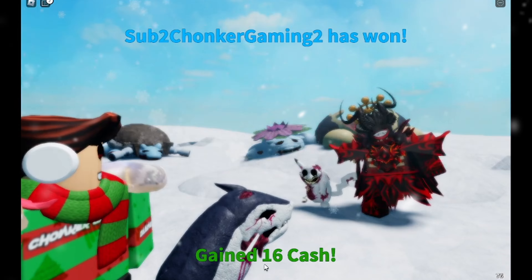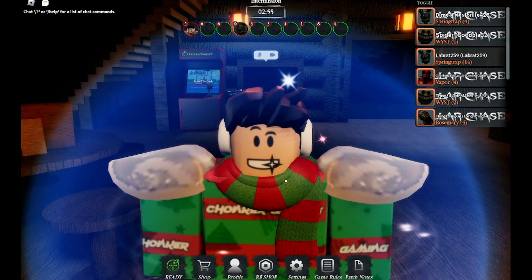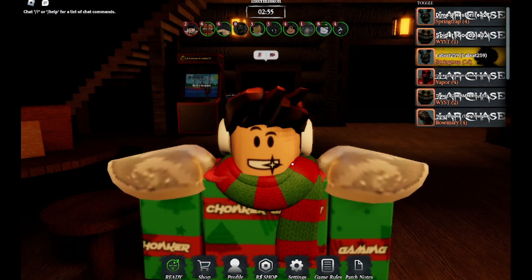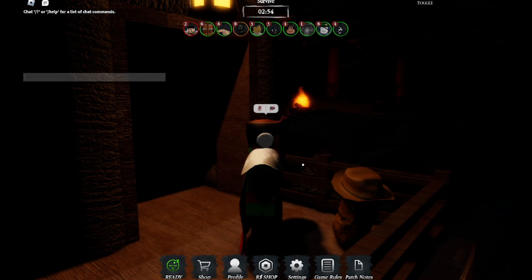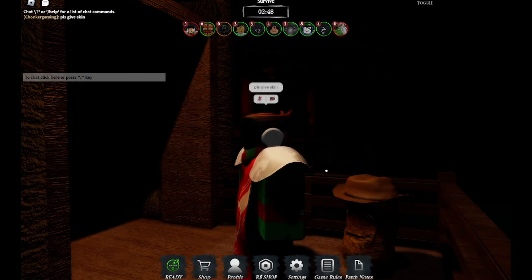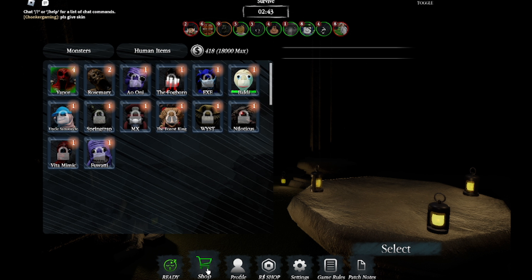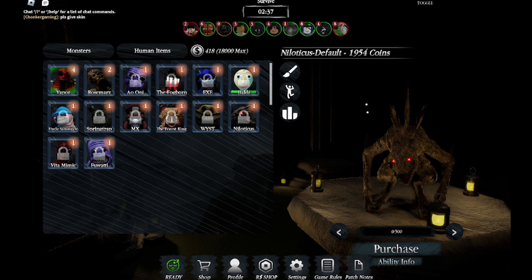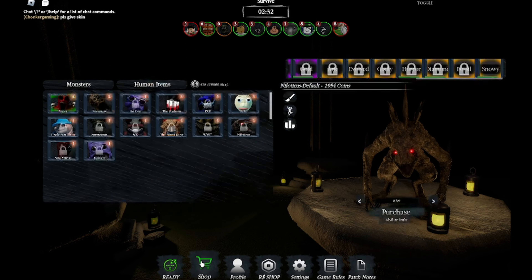I gained 16 cash. Okay, so when you're in Pillar Chaser 2, you're gonna first go to a Dagger D Chicken Nugget and say 'please leave skin' like this, and then he's gonna do this dance and that means you got it. So you click shop, click the Godzilla-looking dude, and then you got the snowy skin just like that.